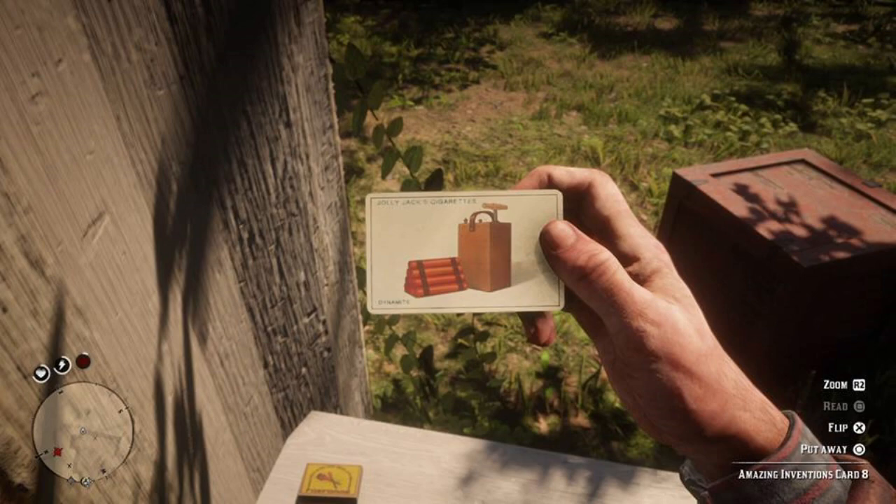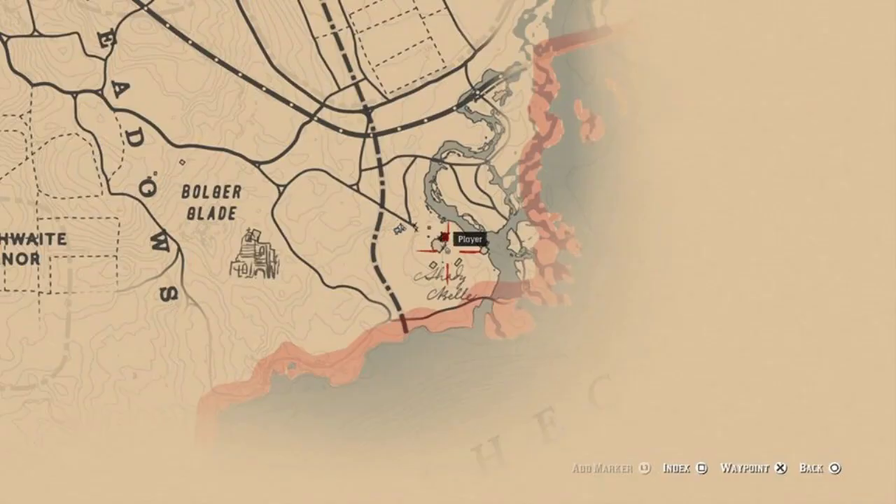Hey there guys, it's Brokes here back with another Red Dead Redemption 2 video. In this video I will show you the location for the Amazing Inventions card number eight. This card is located in the swampy area of Shady Bell, at the back of a large manor house.